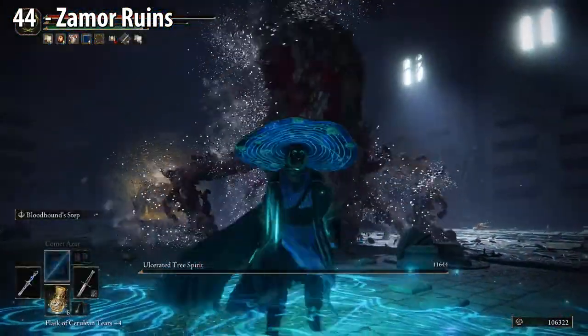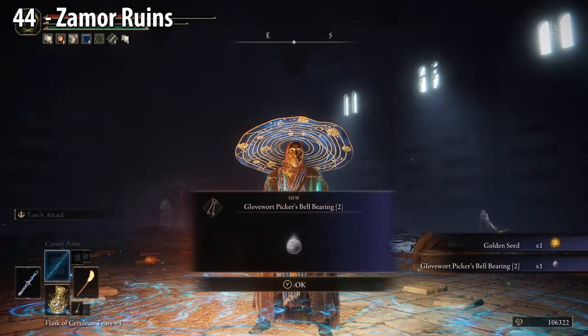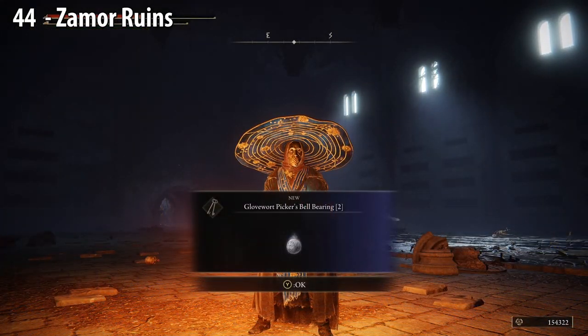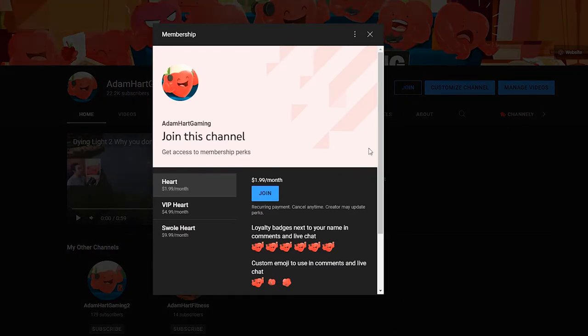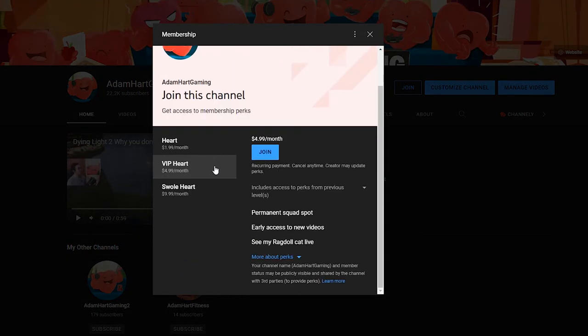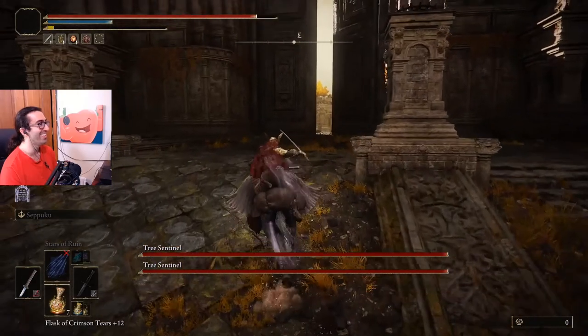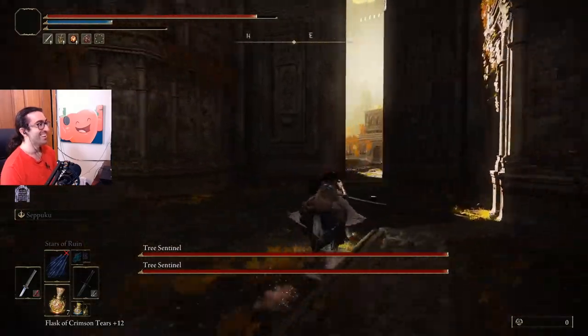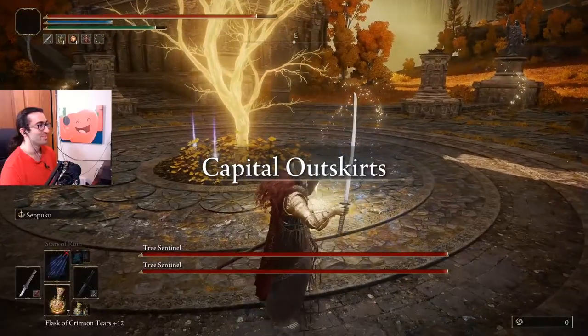If you guys find any more golden seeds, comment them below for others. I also have a special announcement — we have memberships on the channel now, which is like subs on Twitch except on YouTube. If you'd like to see what you get, click the join button on the homepage for all the details. I'm also back to doing my main content, so I'll be doing all my tips, tutorials, and streams on Adam Hart Gaming. I have more Elden Ring tutorials on the way, so like and subscribe for more. Thanks for watching.